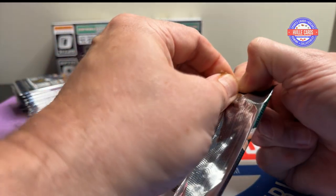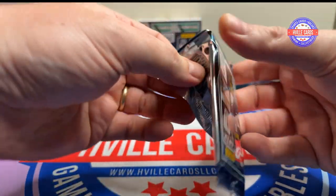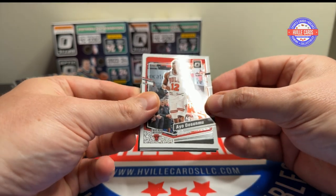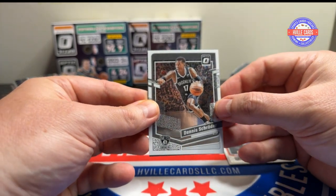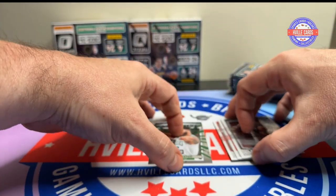First pack. Alright, we've got Those Some Moo, Russell Westbrook Demonstrator, and a My House Jason Tatum.